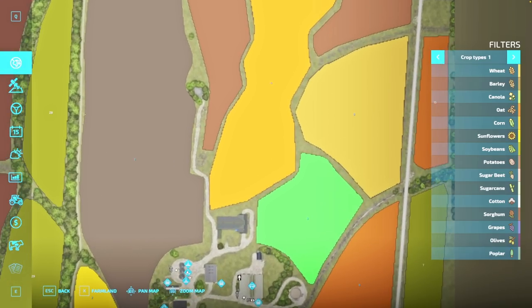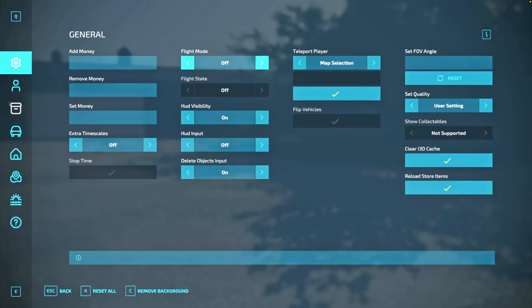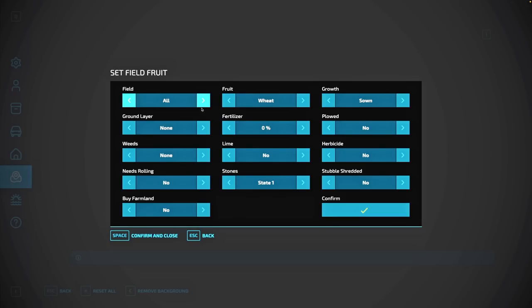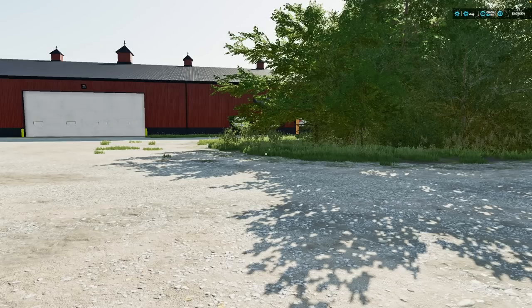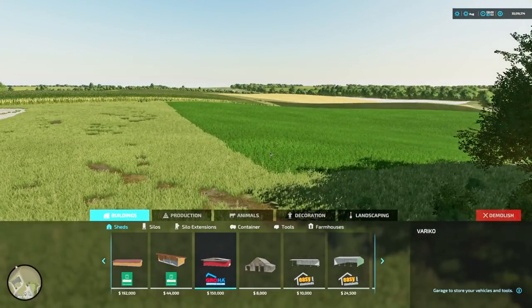With Easy Dev we can come in here and set your field fruit. For field three I'm going to set it to grass and set it to ready to harvest — one ground layer, nine, no weeds. I already own the farmland. That was alfalfa — it's now grass. Cool.